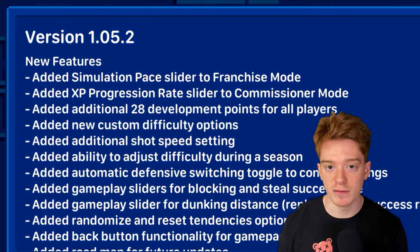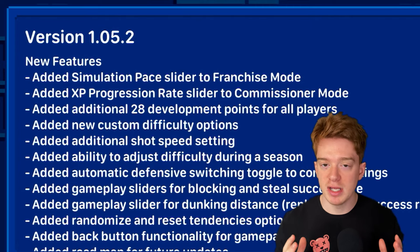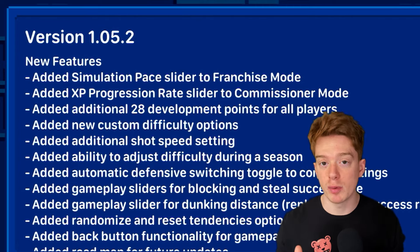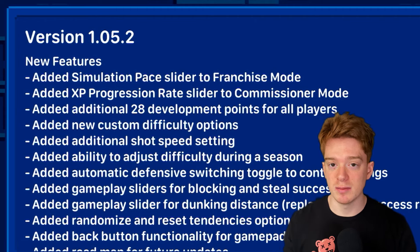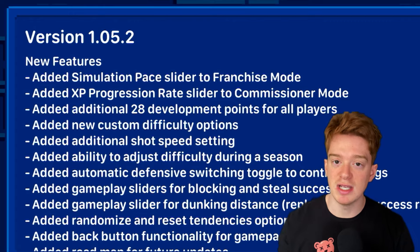The XP slider could potentially be moved to franchise mode, but for now you can find it in commissioner mode. The next part of this update is extremely important — probably one of the most important parts. It doesn't change the way the rating system is actually integrated, but every player now gets an additional 28 attribute points.